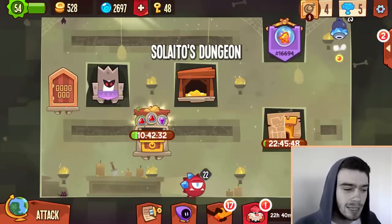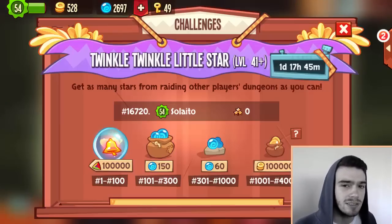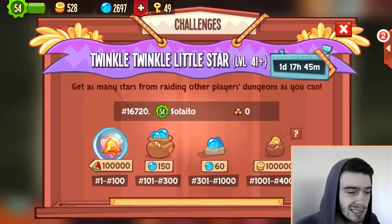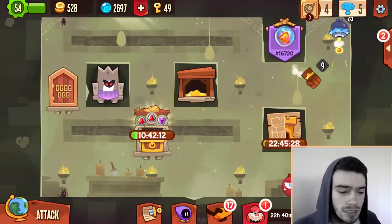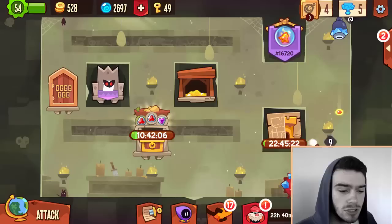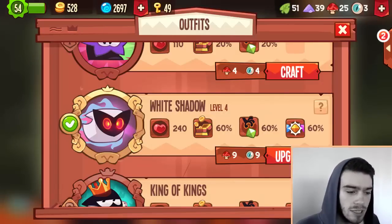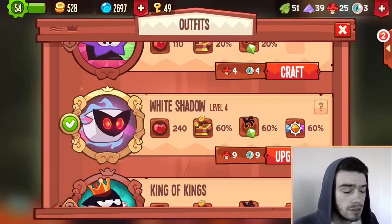So to summarize, there are four main changes in this update: the dungeon solution feature, the new leagues with the King of Kings league and its exclusive costume that only one player gets, and a new gem that is basically the same as the feather gem. The new Twinkle Twinkle Little Star challenge is pretty cool, new leagues are always exciting, and the dungeon solution is definitely the best change. I really hope they release new outfits with more varied bonuses in the future.